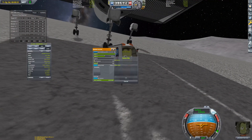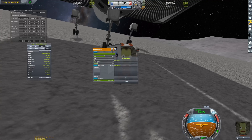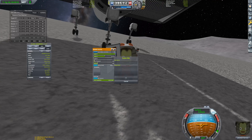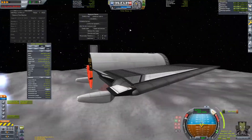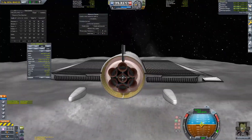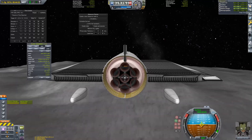We have made it from the surface of the Earth to the Moon, unrefueled and without any staging. Now let's see if Jeb can get back again. Getting into orbit was easy — all we have to worry about is raising our apoapsis high enough to avoid a violent reunion with the lunar surface.